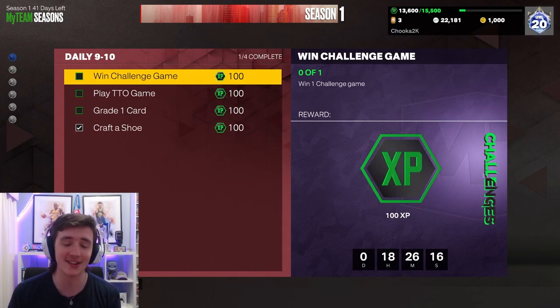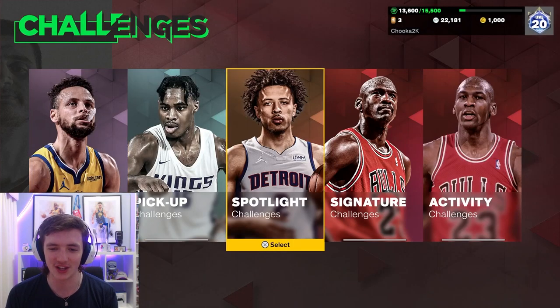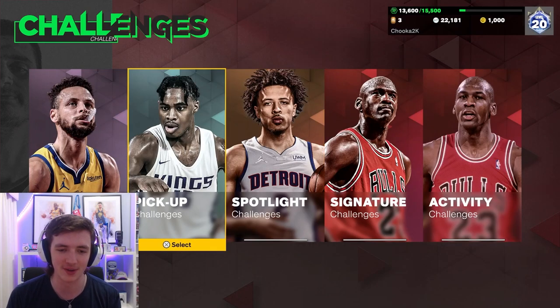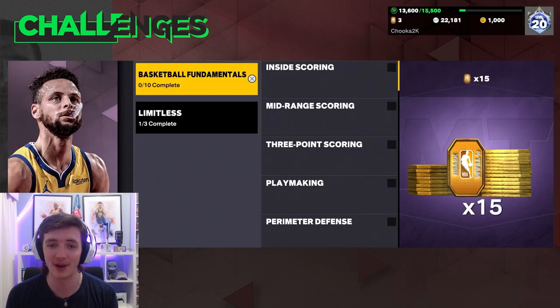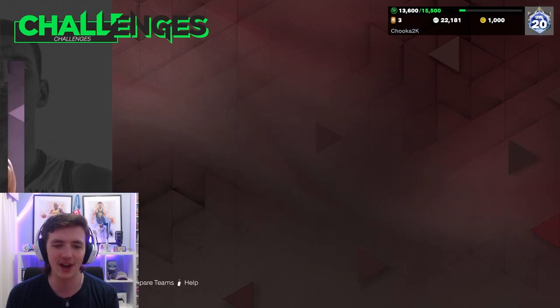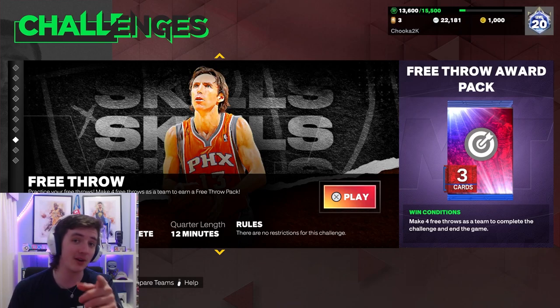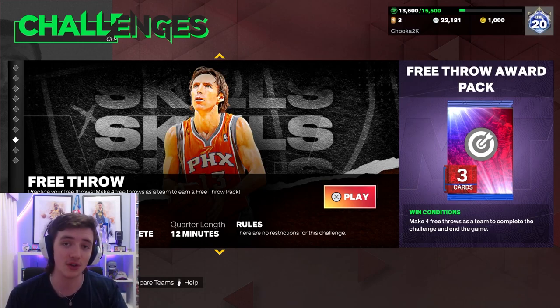Some would say 20 seconds is a long time. However, when you go across to Challenges, go to Skill Challenges with Steph Curry, go to Basketball Fundamentals, go down to Free Throw. Now you click on Free Throw, and it says the timer is 12 minutes and you have to make four free throws. Well, you don't have to wait 12 minutes — you only have to wait 20-something seconds, and that's all you need to do.